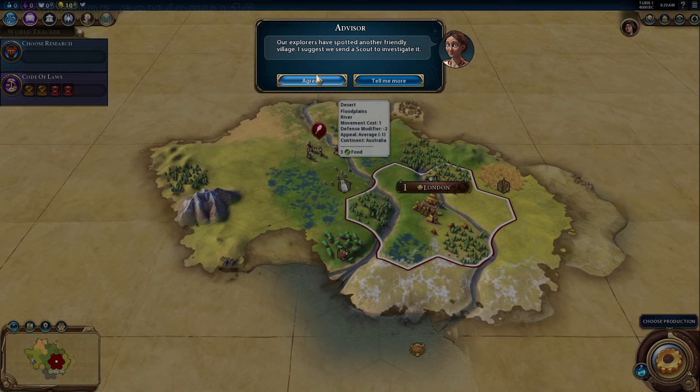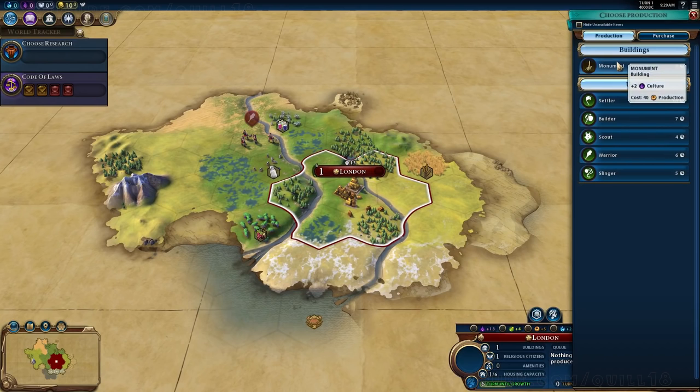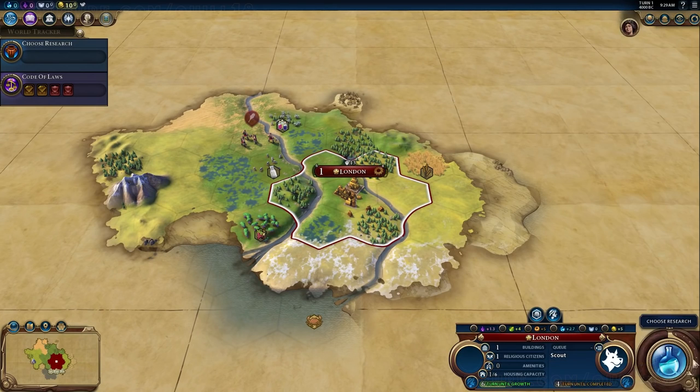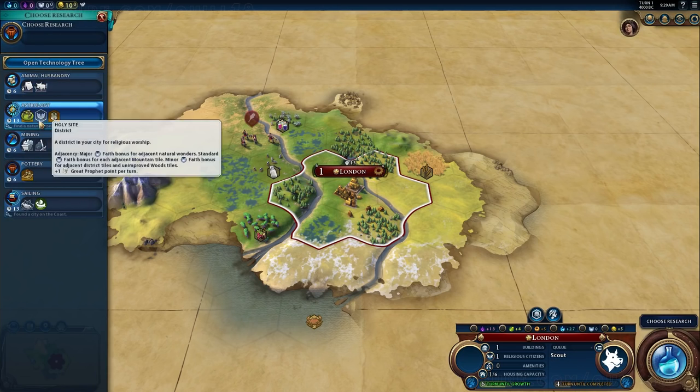I'll be able to build a harbor district and build boats in London perfectly fine, even though my Civ V wired brain was telling me that was not an option. The other reason I wasn't keen on this start is because to take advantage of campuses — which is where a lot of your early science comes from — you need a particular set of terrain, and that wasn't around in London. I wanted some mountains or something like that.